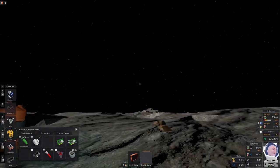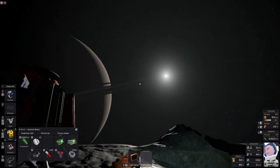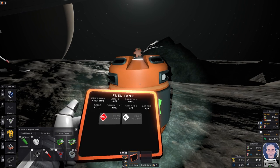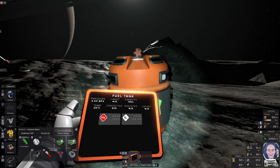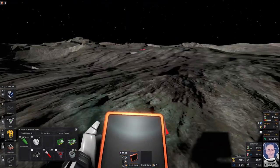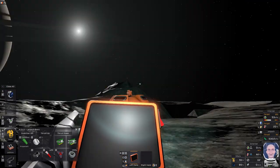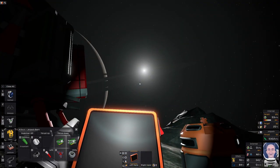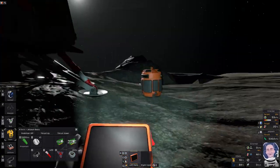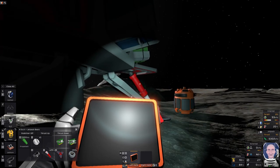We're on Mimas, by the way — no atmosphere, long way from the sun, it's a moon of Saturn. You can see Saturn's rings. Here we have a fuel tank and that has got 1500 moles of fuel, so that can be used for generating power. I don't think there's any coal on Mimas anymore — they removed it — so you need something to generate power. The sun's too far away without millions of solar panels and there's no atmosphere for wind turbines, so a fuel generator is basically the first addition.